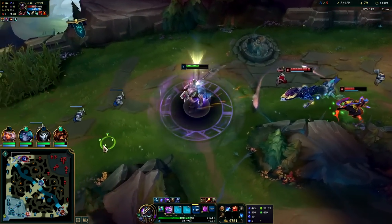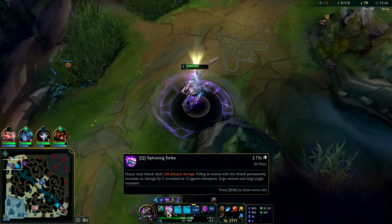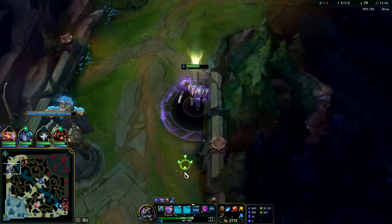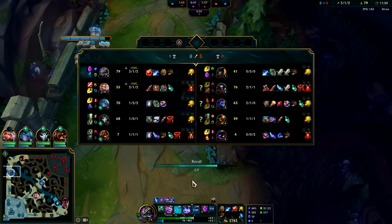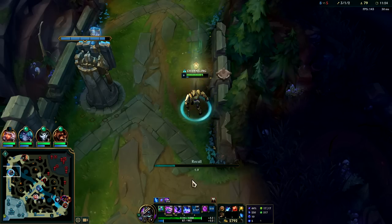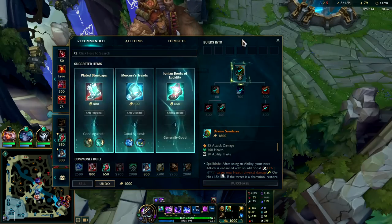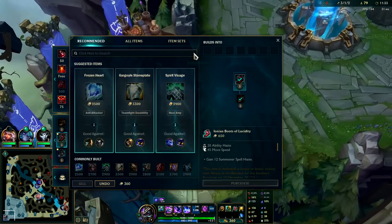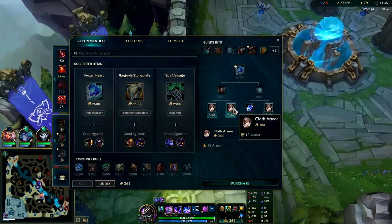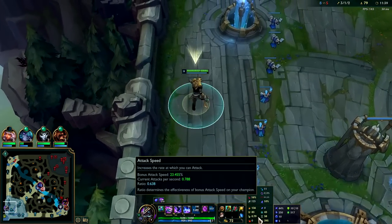I'm just gonna ghost away - he let me go, I guess he was scared. My Q doesn't cost that much mana; I had mana for two more Qs. I'm glad I didn't die though. Took jungle pressure, took their mid lane pressure - Kane's just trying to get a second form off me, he may even be going Red Kane with Dark Harvest. Got Divine Sunderer now - against their team which is super AD heavy.